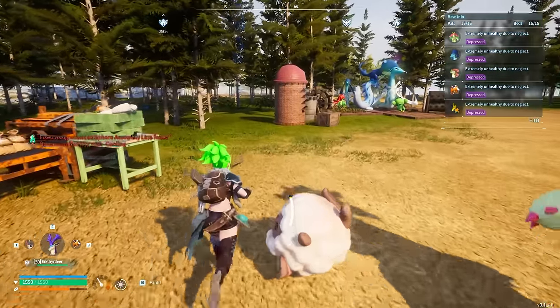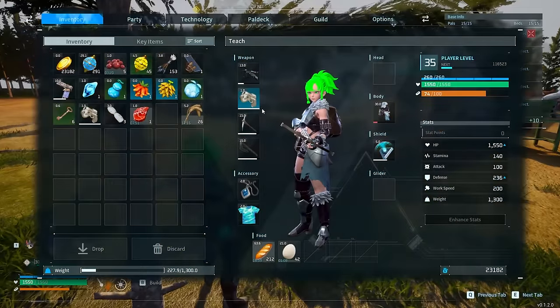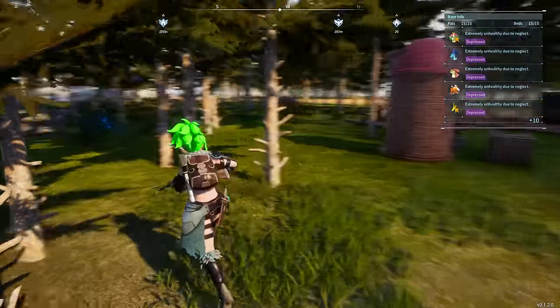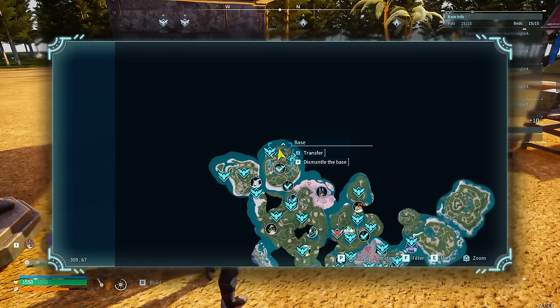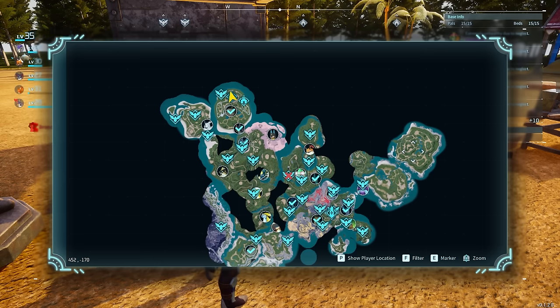The next tip is about using a spare base slot. I have the capability to place three bases but only ever place two. If you place a pal box down somewhere on the map, you can use the C menu to instantly teleport back to your main base. Then immediately hold V and dismantle that spare base. This gives you the ability to teleport from anywhere on the map at any point — it saves a ridiculous amount of time.